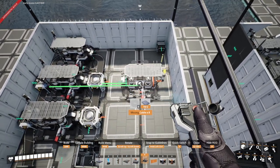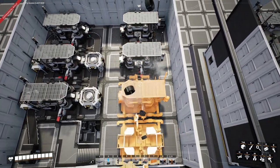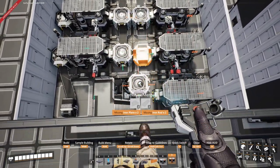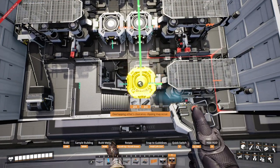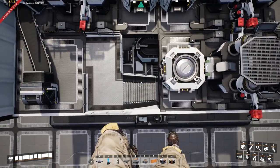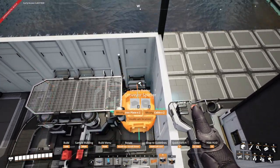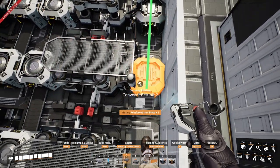Next we're going to do the same in the exact same positions across the right-hand column, but we're going to place four constructors this time. Each one of these is going to be set to steel pipes and we're going to run these all the way down. Rather than having the output facing out, we can have the merger facing left of the grid — it's going to be slightly over the stairwell but it shouldn't affect us. We're going to split the resources from the input line down along to all of the constructors.